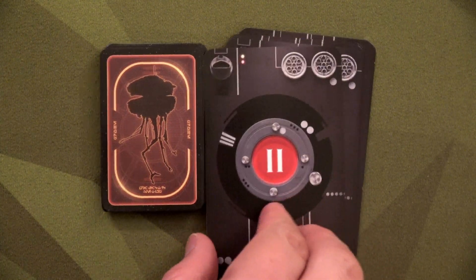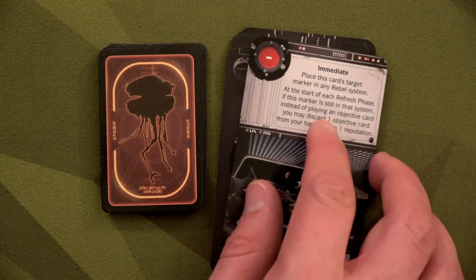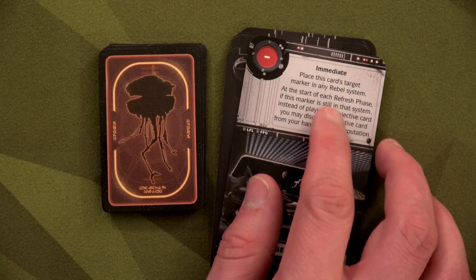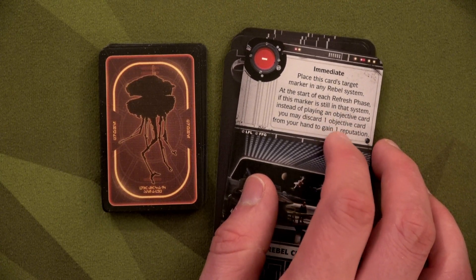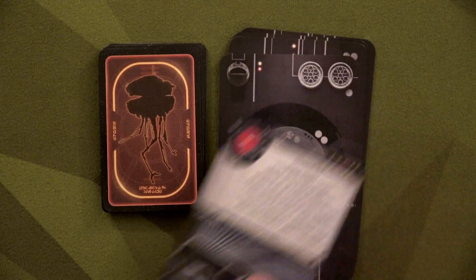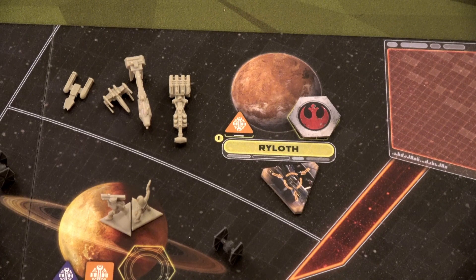We draw our objective card — it's the target marker one. It's an immediate, so I have to do this now: place this card's target marker in any Rebel system. At the start of each refresh phase, if this marker is still in that system, instead of placing an objective card you may discard one to gain one reputation. I'm going to place it over here on Ryloth to make them come all the way up there and distract them from Hoth.